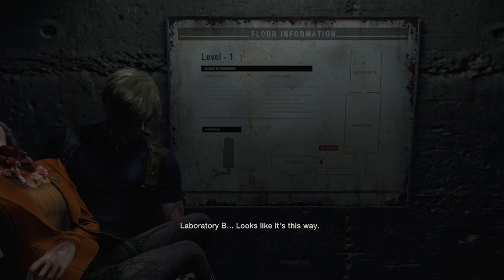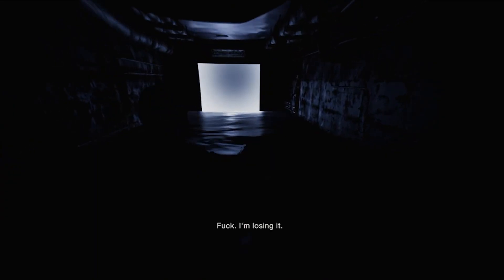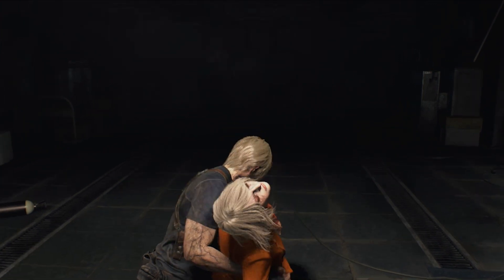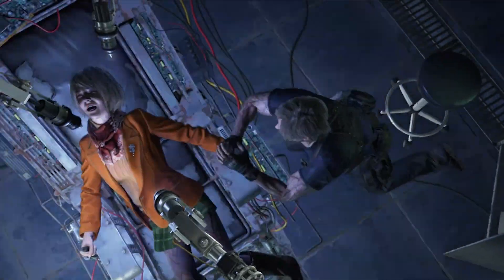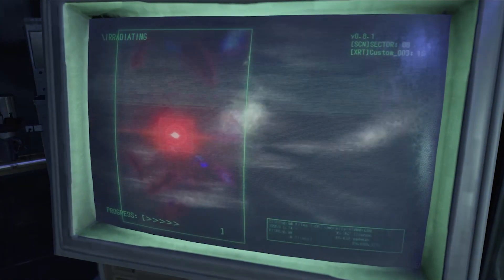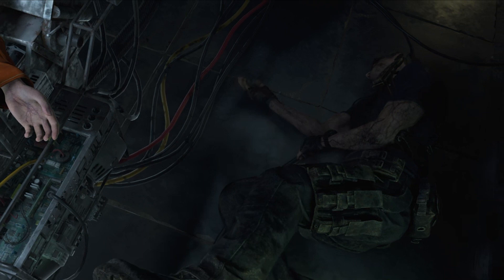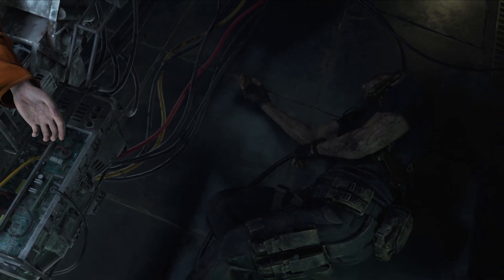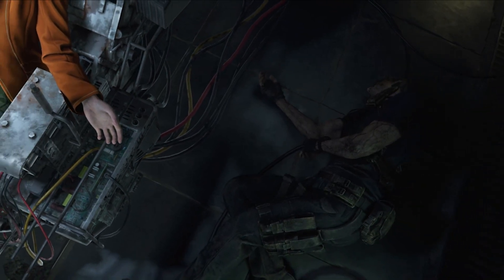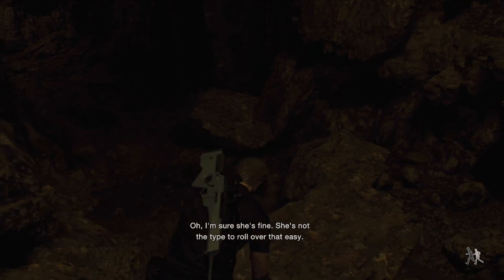I find a map showing me where Luis's lab is and head in that direction, but more dreams try to stop me. I push through and get into the lab. I finally remove the parasite from Ashley. Apparently saving the president's daughter from an alien parasite takes a lot out of somebody, because Leon quickly passes out. I woke up — apparently Ashley cured me while I was passed out. Now that we're both cured we can make our escape.